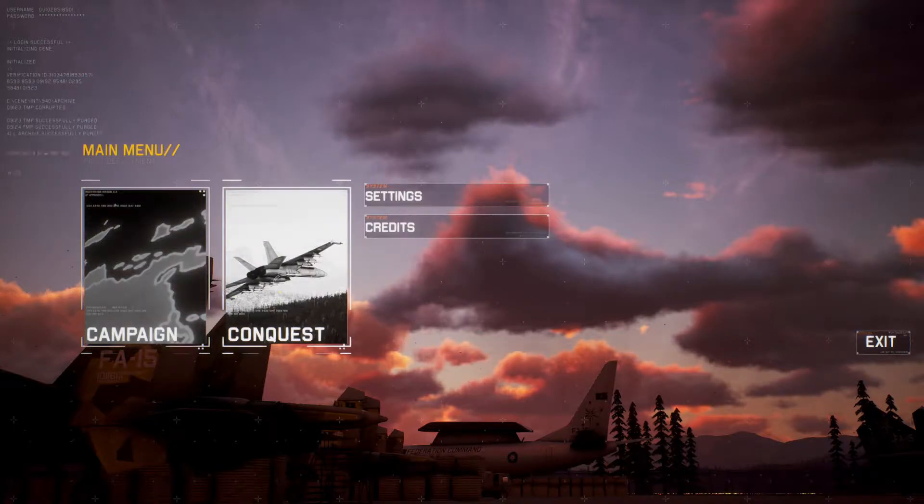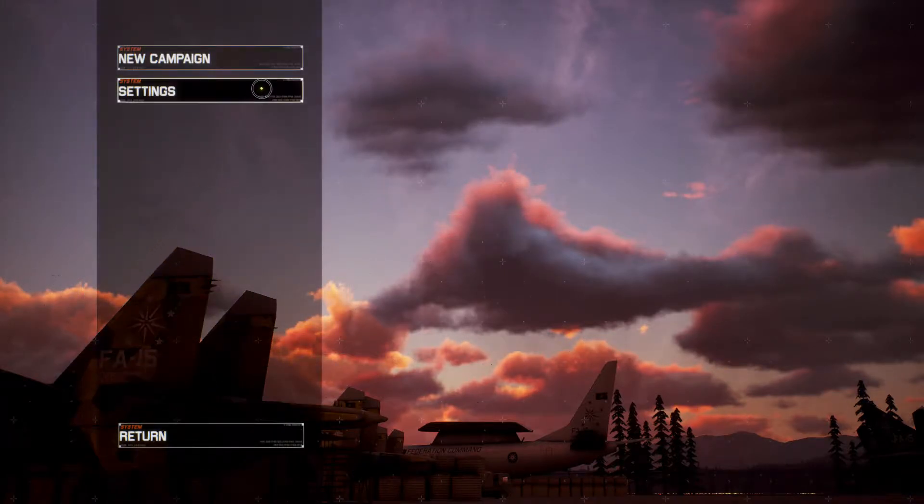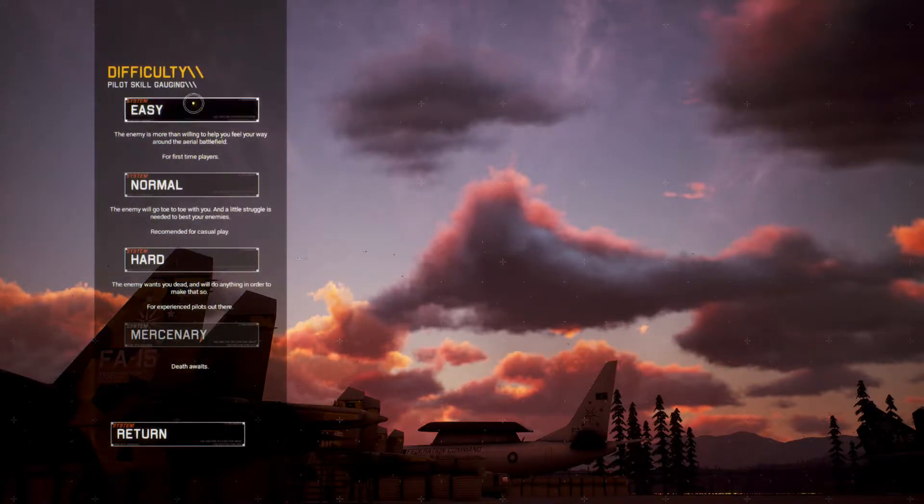Conquest is kind of like quick mission-type stuff. We've got the full campaign, so without further ado let's just hop in. Like I said, we're doing this right from the get-go — I haven't looked up anything. I would put normal difficulty, but I haven't played this game and I don't know if it's going to handle like Ace Combat or DCS, so let's go ahead and put easy and see where this takes us.